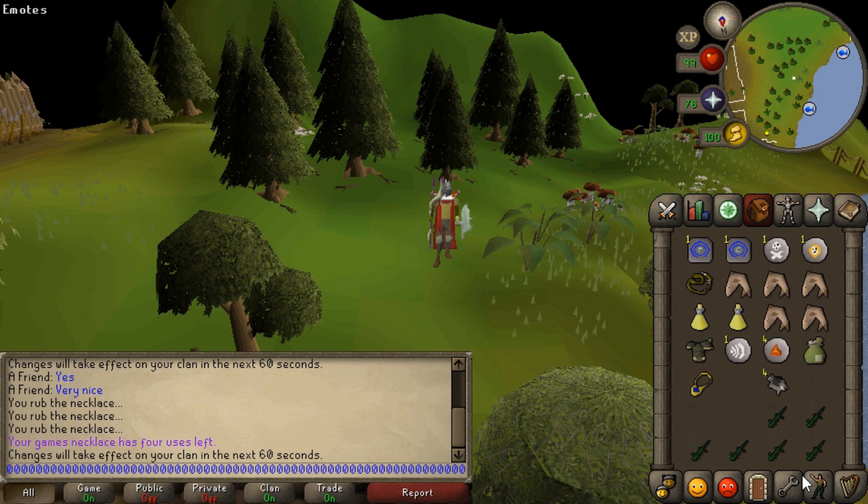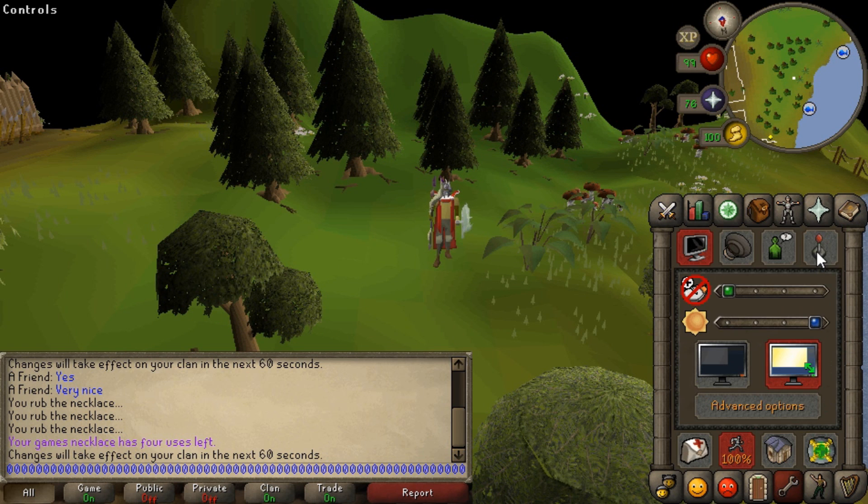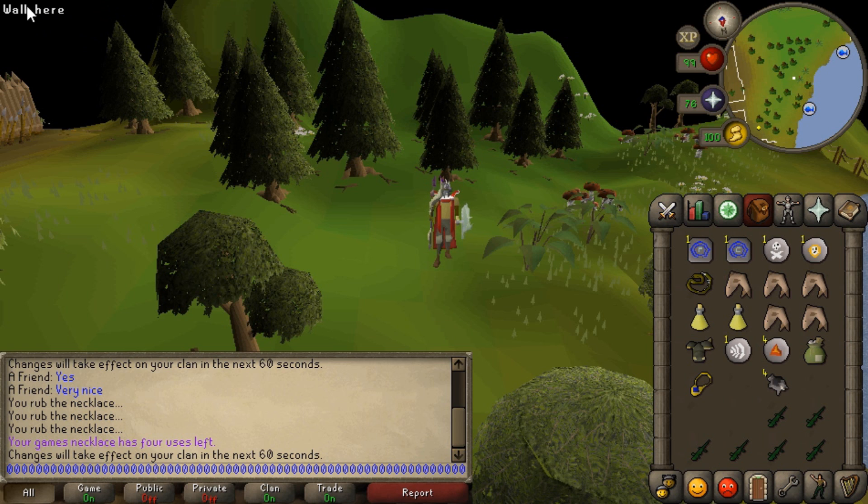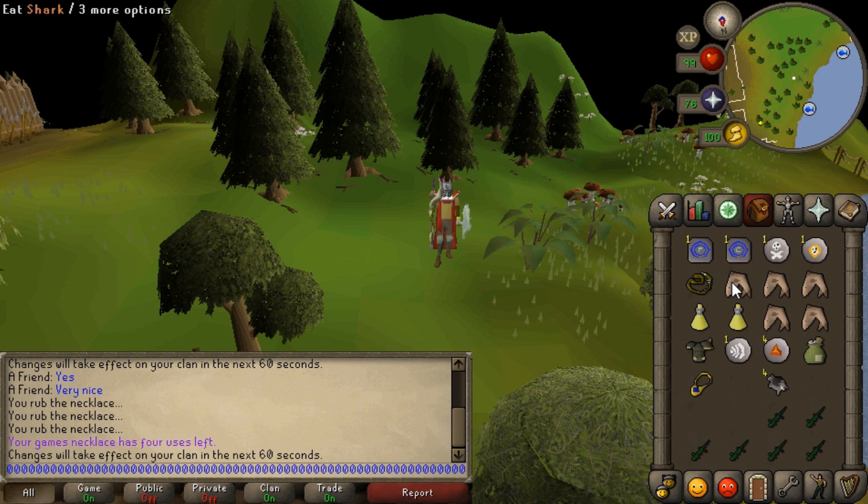So yes, it is as simple as it sounds. You just go to settings, go to this tab and enable shift-click. Now if you look at this corner right here, it's going to say 'eat shark.' If I hold shift, it's going to become 'drop shark.' You see, it changes like that, and I can just drop all of my sharks like that.